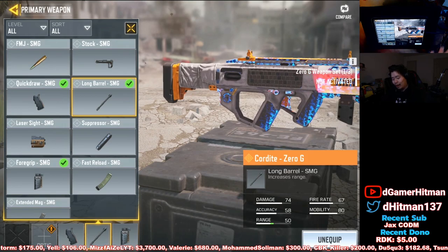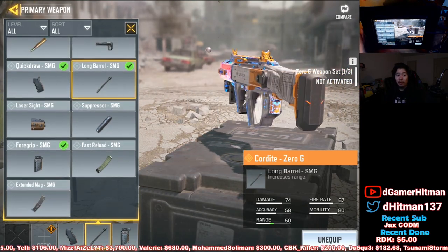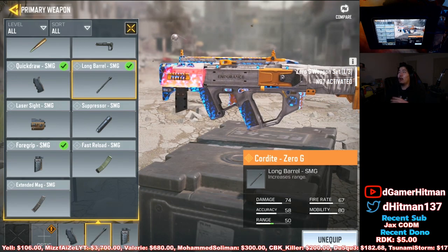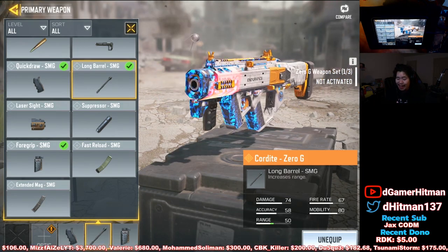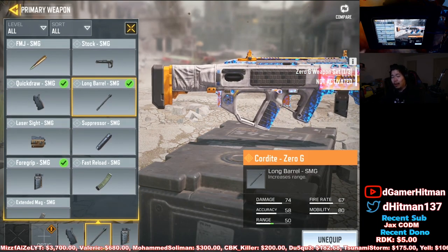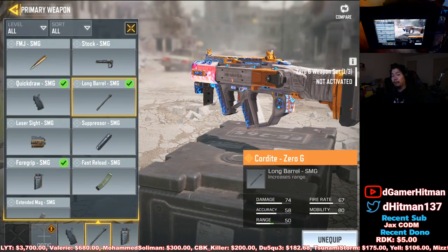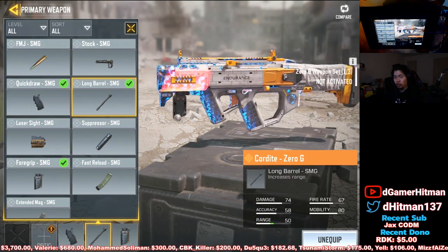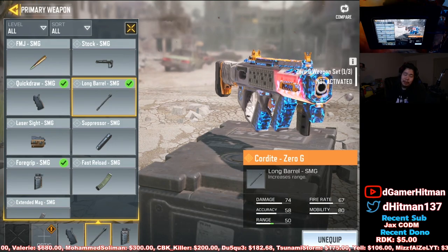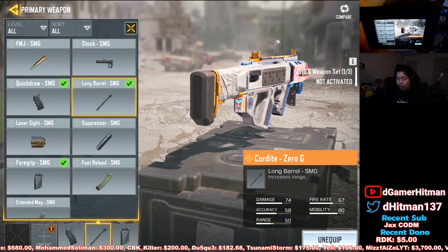Right now I'm using the Long Barrel, and I'll explain why. Instead of the Long Barrel, you could use Extended Mag if you want extra bullets — I think the total magazine increases by about 40. I've been using Stock a lot too, but I feel like it's more than enough strafing without it. For FMJ, I find it penetrates walls a little bit, so it might actually be better — I'll try it out tonight on stream. But for now, Long Barrel is pretty solid.